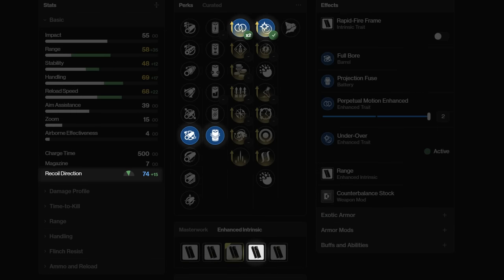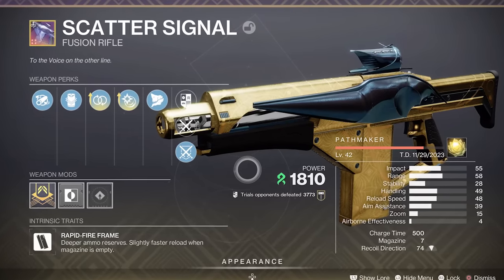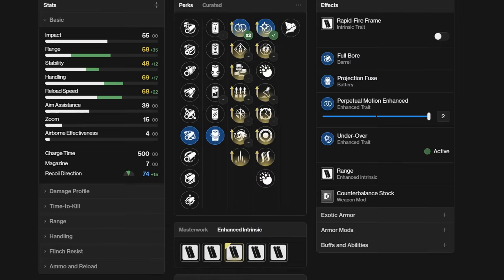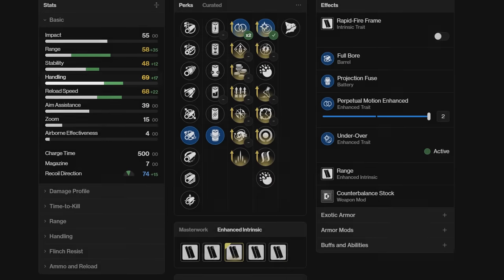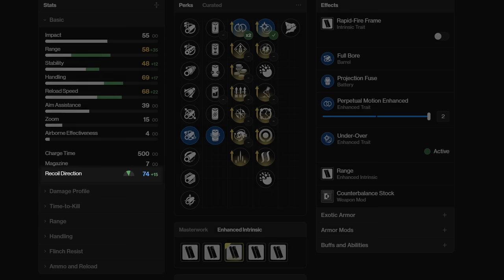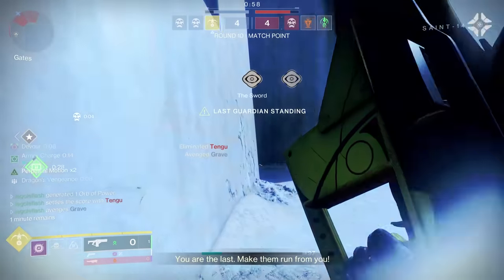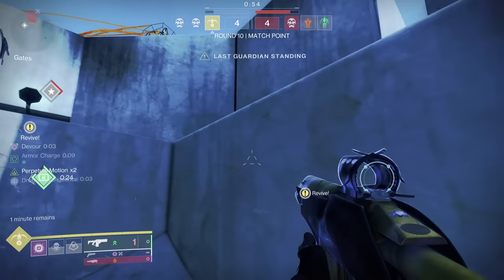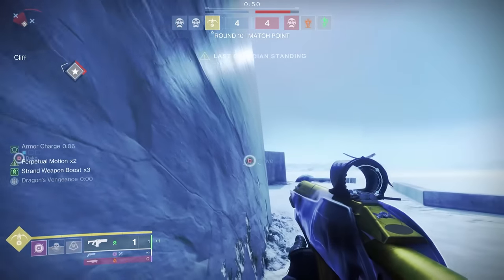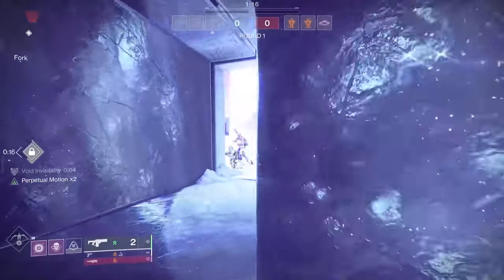This is the roll that hit the spot. I'm running the max range possible on a rapid at base — 58. I've got Perpetual Motion pushing my stability to 48 and handling to a nice 69. The Counterbalance mod puts my recoil direction at an incredible 74, and with all my targeting mods I'm at 49 aim assist. To run this much range on a rapid fire and have it feel this good is crazy — any other rapid either can't reach that range or you need Arrowhead Break to bring the recoil direction down, but you really don't need it here. Plus you're doing all of it while 8-bolting woven mail guardians and 6-bolting warlock rifts.